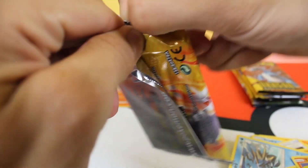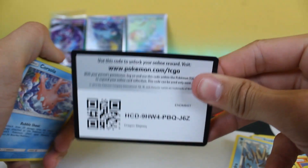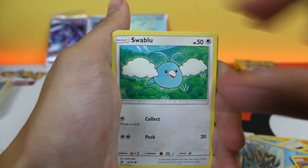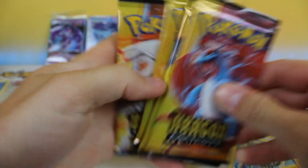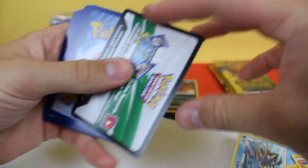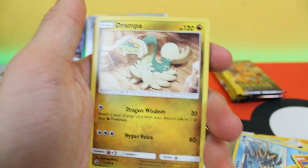So we started off with two pulls, but don't worry — we still have four packs left. Oh look at that — one of each pack art. Let's keep it going. Hopefully we can get something else. I think I smell that Ultra Necrozma gold card in here. Here we go, four to the front.